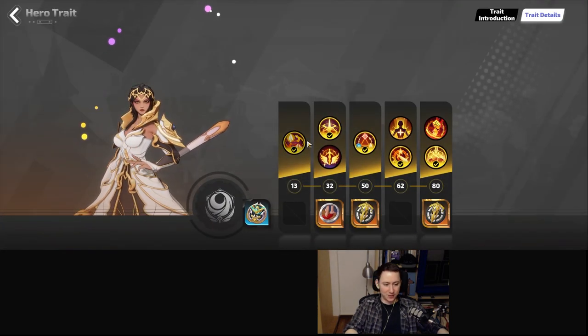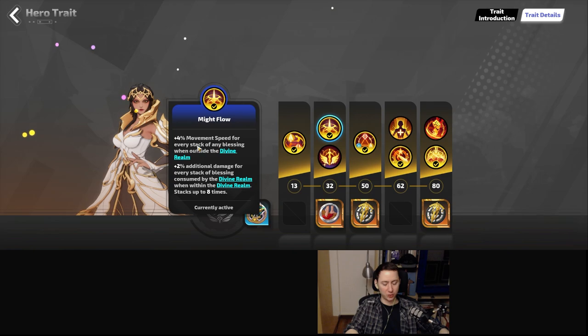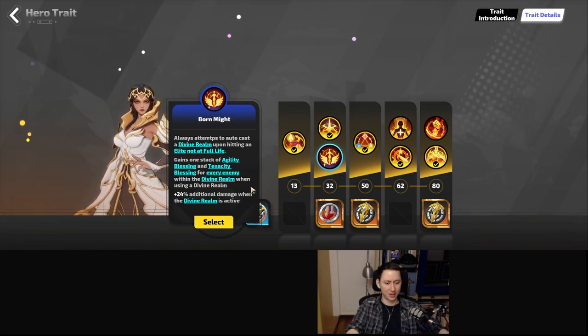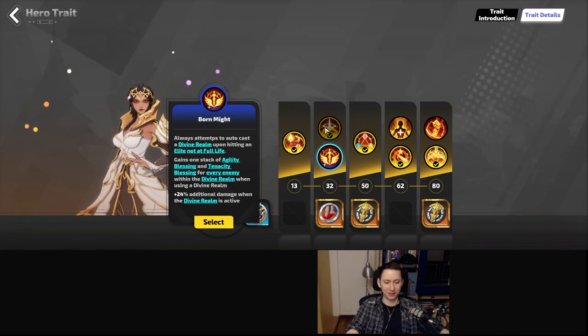So we have a way to generate blessings as well as a way to scale our damage through stacking blessings. Our second trait is going to be either Might Flow or Born Might. You take Might Flow if you're speed mapping because you'll get a ton of movement speed for every stack of blessing when outside the divine realm. You also gain 24% additional damage when the divine realm is active.